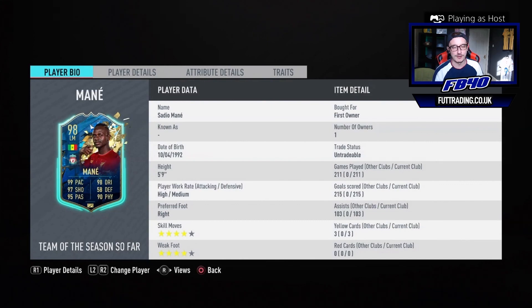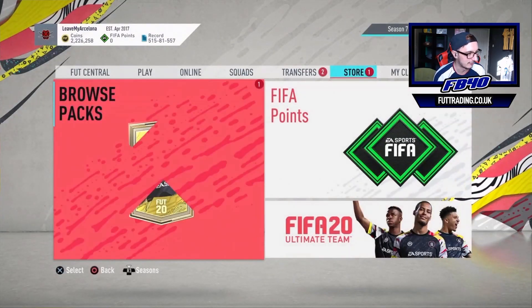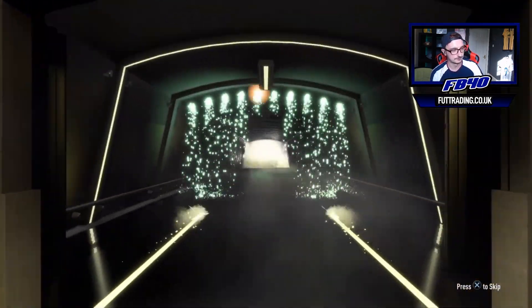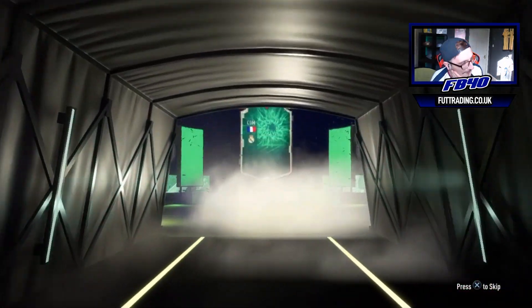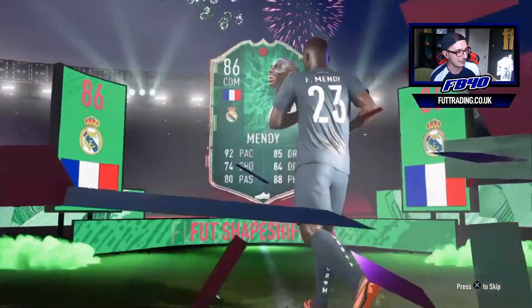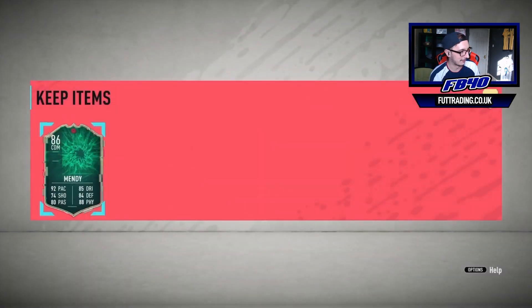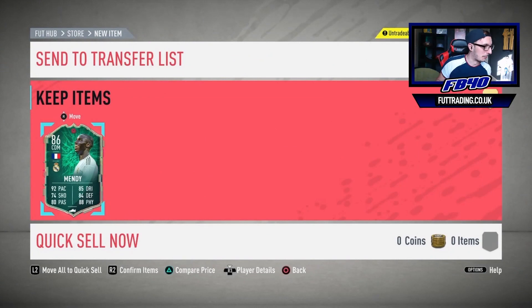We're now on Jack Hayes' account - he fixed his first-owner untradeable too, not quite a Ronaldo but pretty damn solid. Very nice team indeed. He's got 2.2 million coins on this account - a foot trading subscriber. It is a shapeshifter - it's French CDM - it's Mendy! This is a really good pull. If there wasn't a grindable Mendy in the game it would be even better, but it's still relatively solid. Normally that would have been a very good pull - Mendy's very solid.